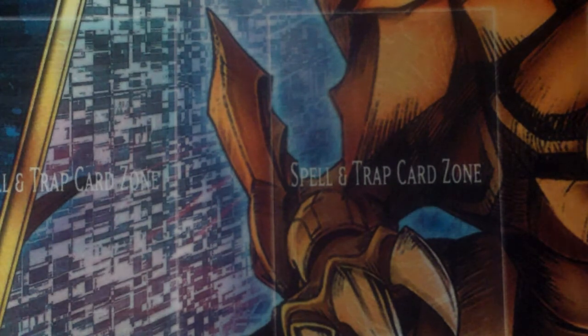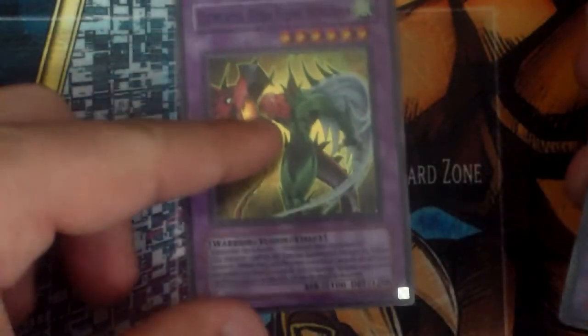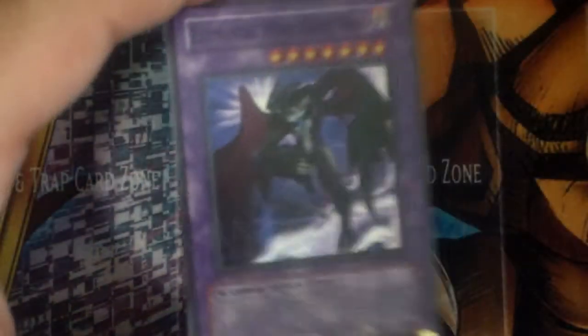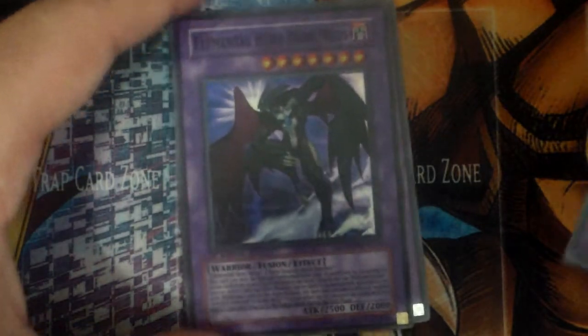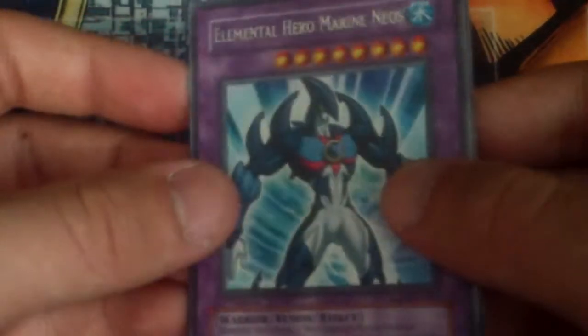And then for the extra deck — it'll probably change but I'm not too sure, but this is what I have for now: Elemental Hero Flame Wingman, Elemental Hero Dark Panther, and Elemental Hero Marine Neos to round up my Fusion deck.